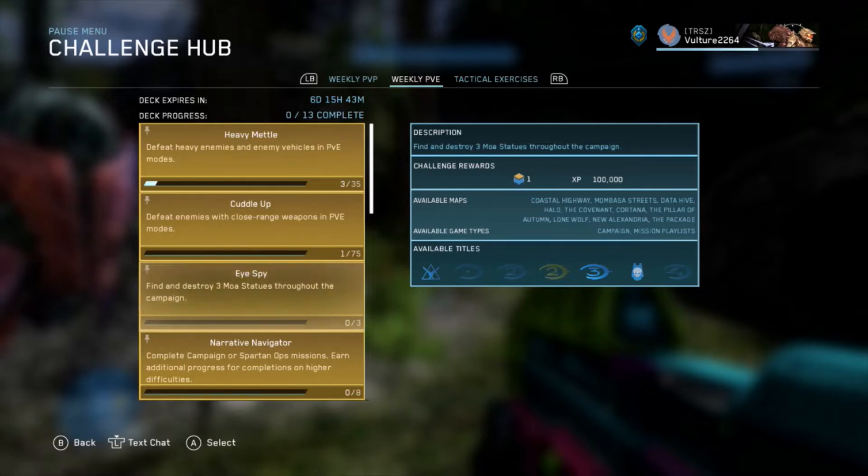Welcome to the three Moa statue, or I Spy challenge for the week of August 31st to September 6th, 2022. You will find the three statues you need for the challenge point in the experience on the level 'The Covenant.'